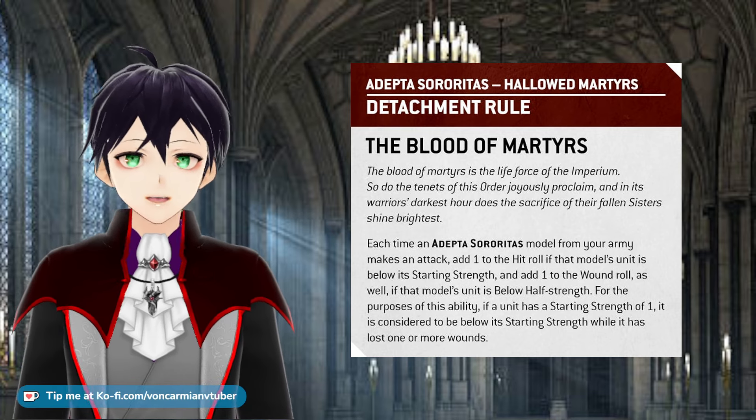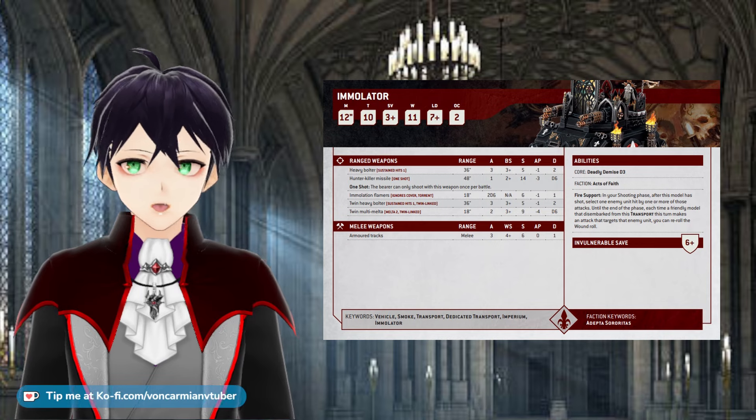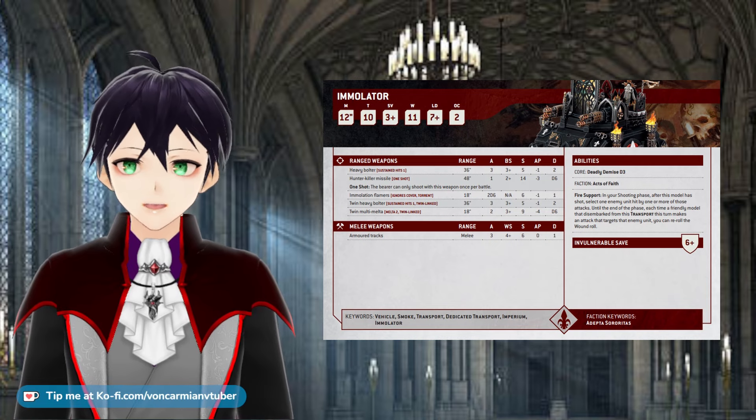This has a weird effect on vehicles. A single model with less than starting wounds is considered below starting strength. So if an Immolator lost one wound it's below starting strength. If it lost six wounds so it only has five left, it is now below half strength.